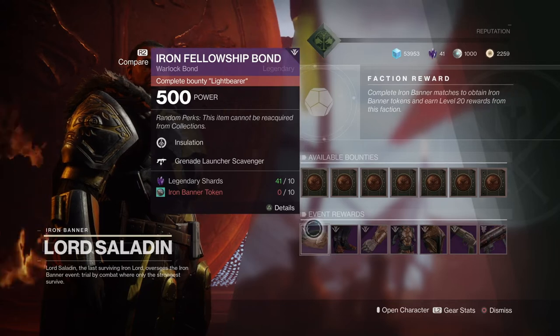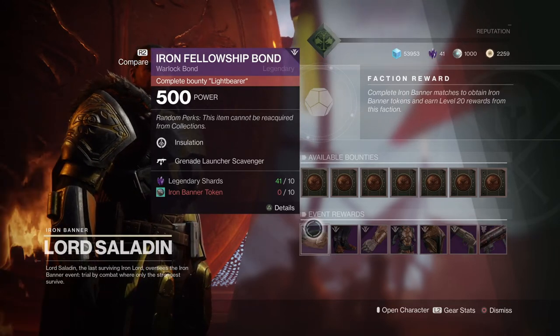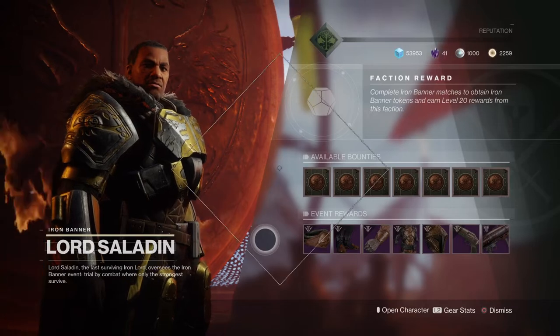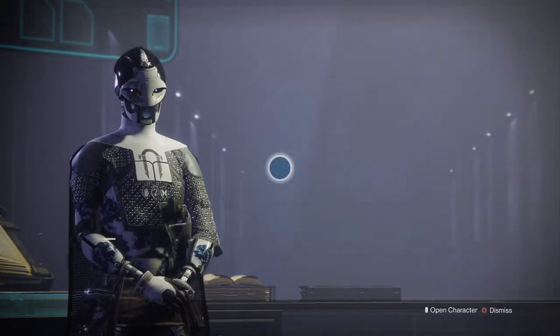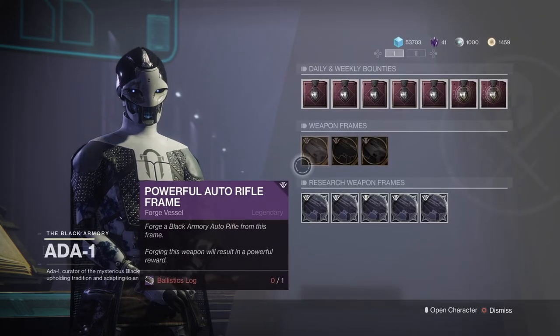Iron Fellowship Bond — that is it for Iron Banner, dudes. Grab that power drop though, it's going to be freaking beast. Now on to the Ada-1 frames — this week you're going to get three frames.